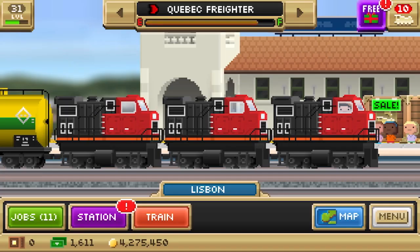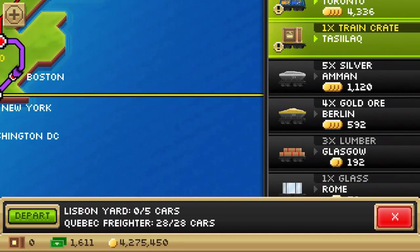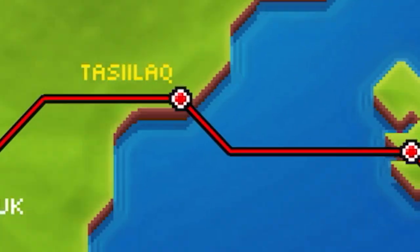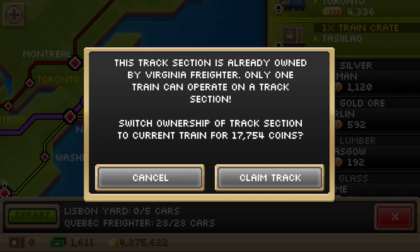A few moments later. Alright, several minutes into the future — Quebec freighter has just arrived in Lisbon, so we can have it going on the second leg of the journey from Lisbon to Washington, D.C., which also leads us to the hardest part of this experiment: crossing the Atlantic. Because yes, you can do that by rail in this game — do not question it. I probably should have had Virginia freighter go first because the line that I used for this route, Paris to LA, was originally operated by the Virginia freighter. But I just had Quebec go first because of speed.